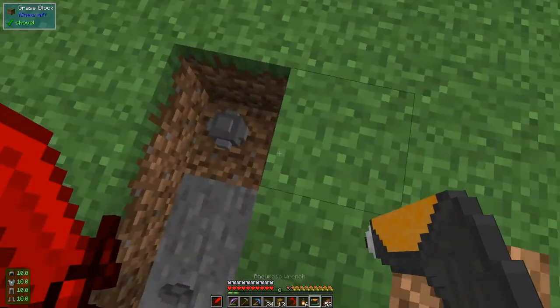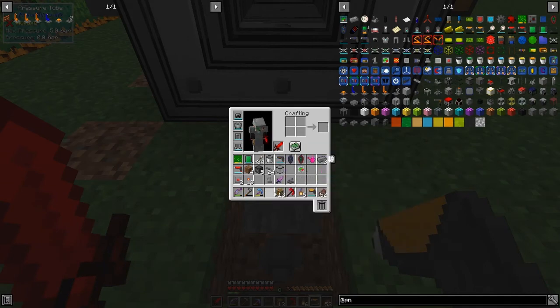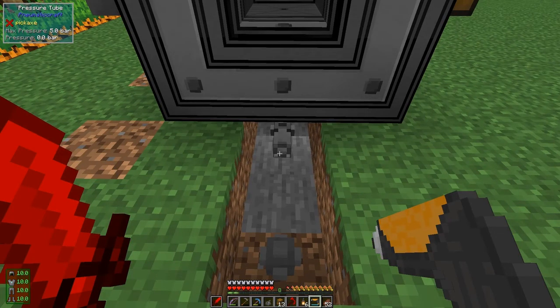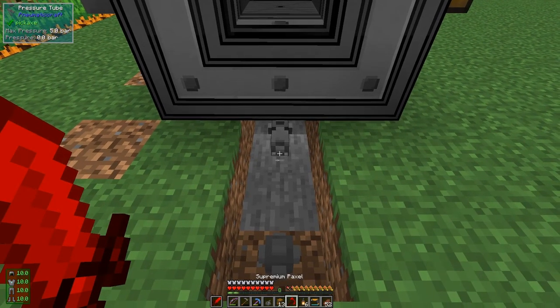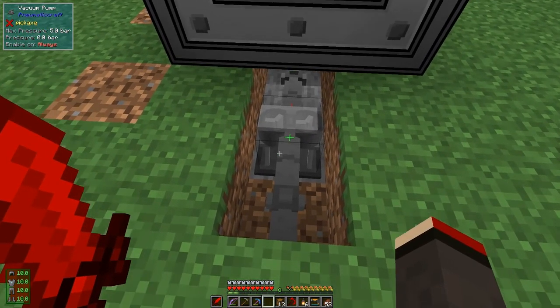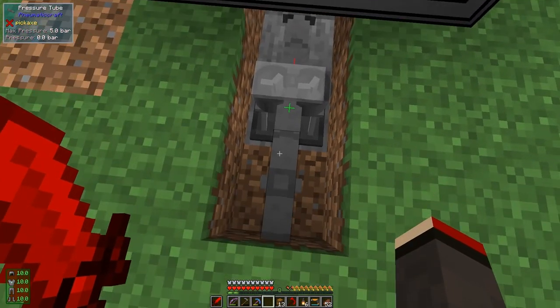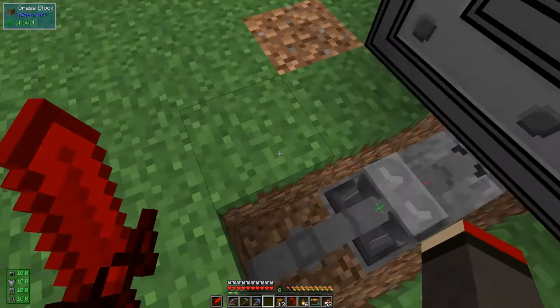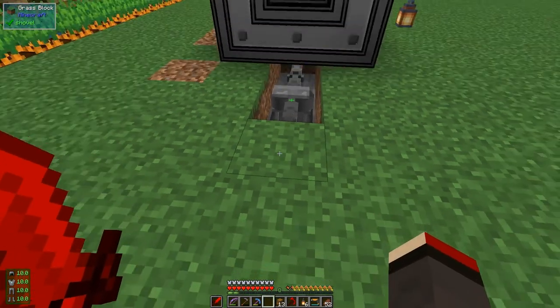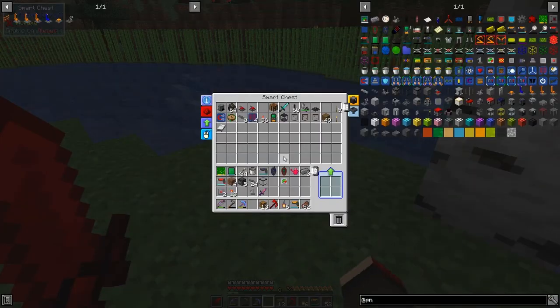Let's put the vacuum pump in now. The vacuum pump is directional - you have to place it in the right direction. When I place it like this, the negative side should be that side and the positive side should be here. This means it's going to produce a vacuum on one side and require pressure on the other - it's as simple as that.